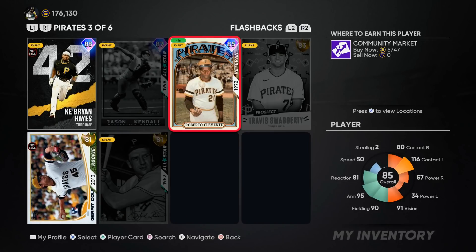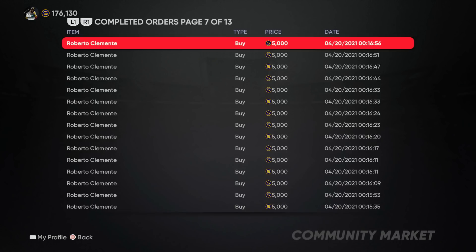What I would recommend doing with your unlimited stubs is purchasing the Roberto Clemente 85 overall diamond cards that are limited time in the pack store until April 26th. This is a free card — everybody can earn one for free by opening that pack — but it also quick sells for 5,000 stubs.